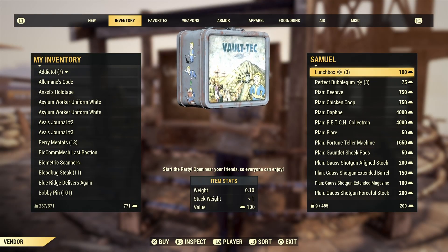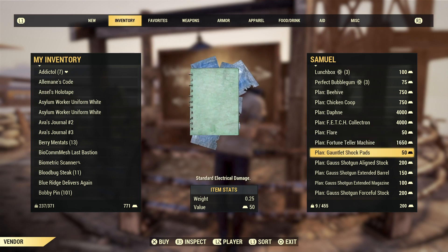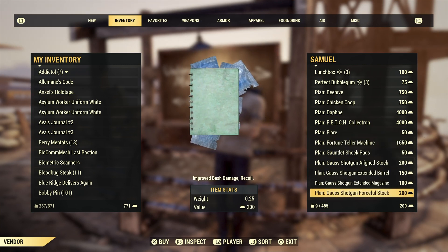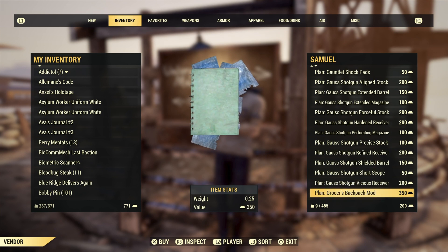And once you reach Max Settler rep, this will be his inventory. Some of these items can be obtained from the Atom Shop rotation, and some can be bought from Minerva's rotation at a reduced cost.